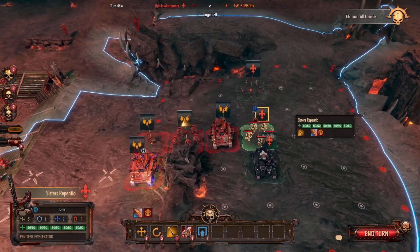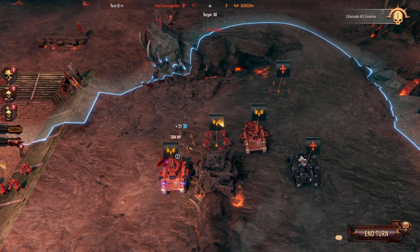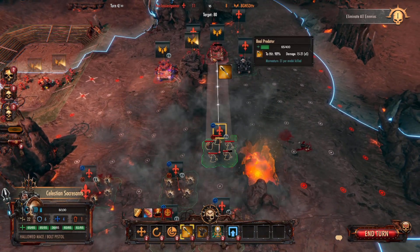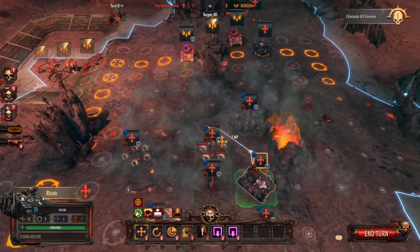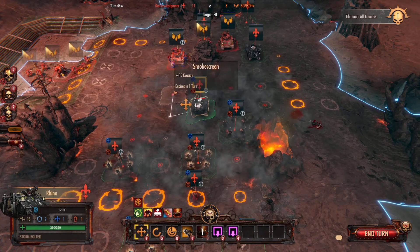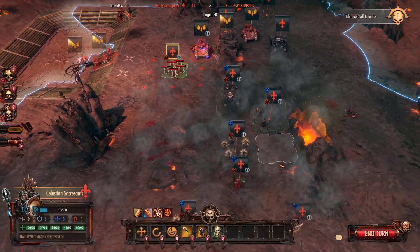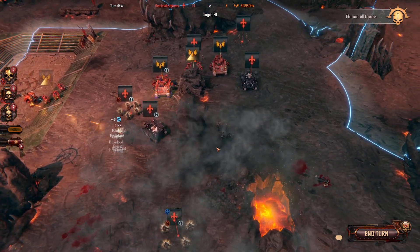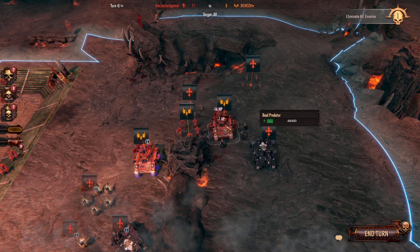I can easily kill this Predator, but maybe I actually want to come over and attack this Tech Marine, because I should be able to snipe him. That would take out his command unit and he won't be able to heal anybody else — so that was more important to me. I felt I could probably kill the Predator with the Celestians, or with the other Rhino. I'm moving these ladies over here because they can definitely tank the hit a lot better than my Hospitator can, given that the other one's already died.